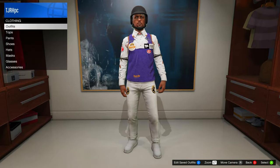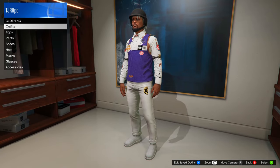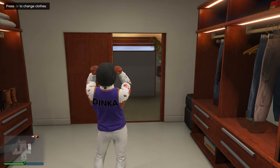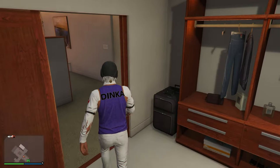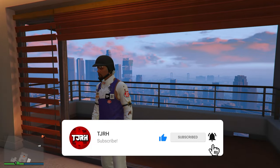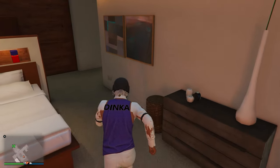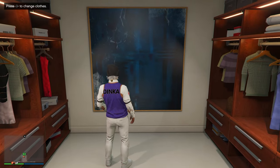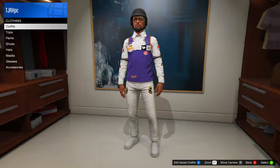Welcome back to another video. Today I'll be showing you how to get all these race logos and different versions of them onto your own outfit, so you can choose any of the racing suit logos. I hope you find this helpful and enjoy. A like would be much appreciated, and you can subscribe if you want. Quick shout out to Mr. Lawrence on YouTube who did a video on this recently — definitely check that out. Shout out also to everyone who commented hashtag TJRH on my last video.